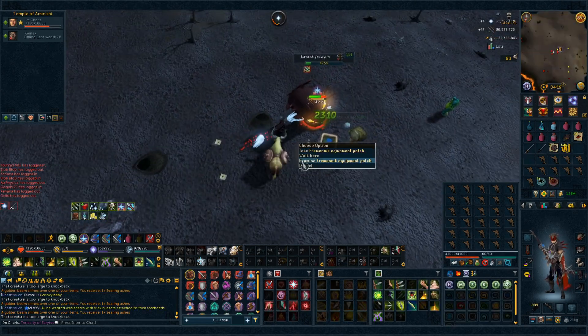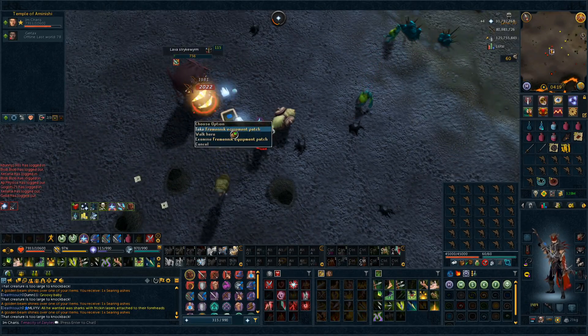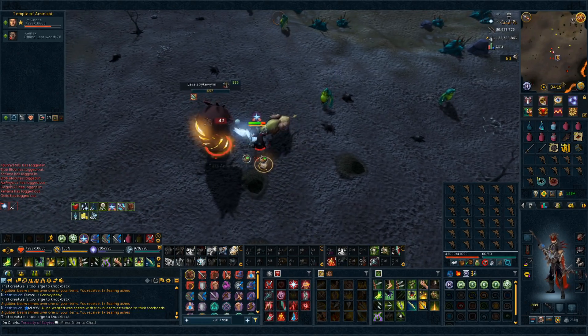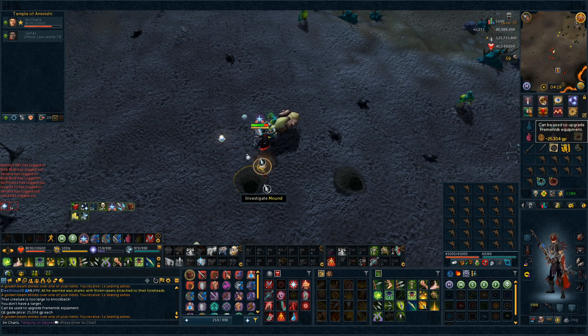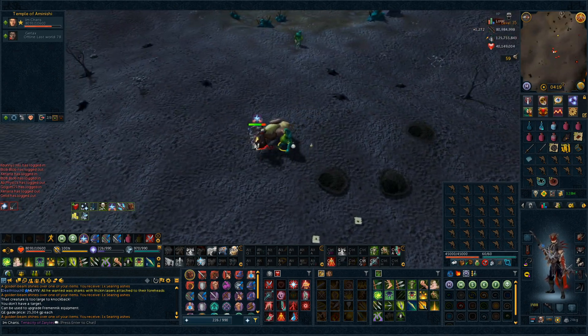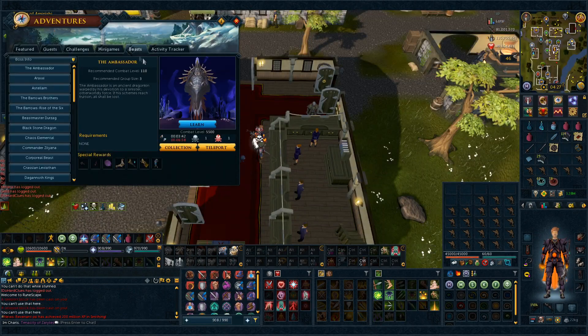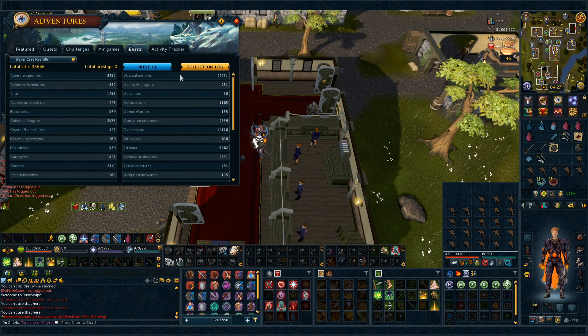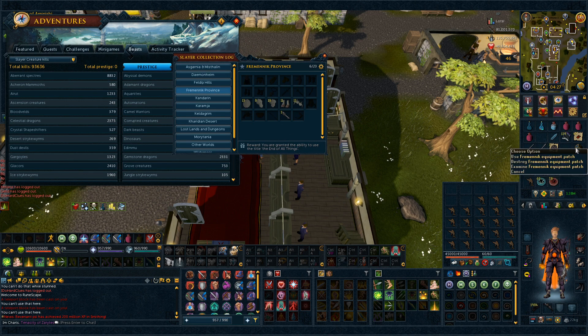There is a Fremenick Equipment Patch here. I have no idea what that is. I think a Hobgoblin might have dropped it — I have no clue. How much is it? 25k. That is weird. I feel like I've seen that in the Slayer Log, so we'll check at the end of this task. I do want to check the Slayer tab — it's not even here. The Fremenick Equipment Patch — I'm gonna Google it and see what comes up.